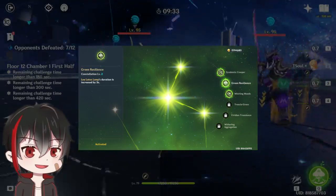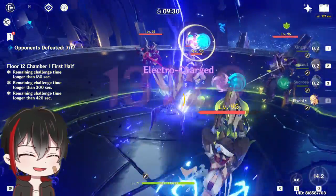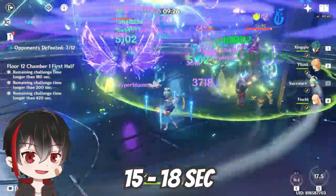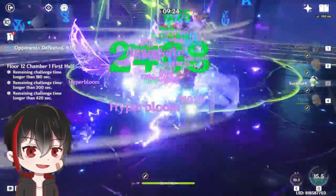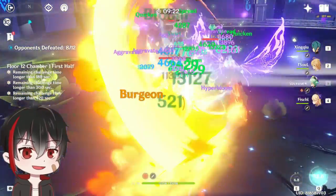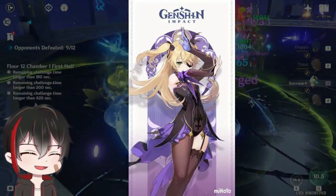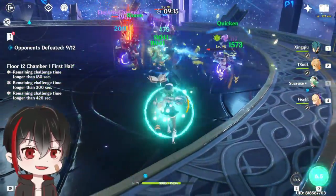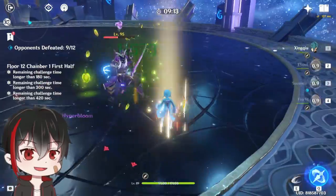15 seconds if you have Constellation II. To make the seeds, you will use Hydro Xingqiu. He can keep applying Hydro for 15 to 18 seconds with his burst. To pop the seeds with Electro, we have the Electro Princess Fischl — or Oz, to be precise. Fischl's Oz and Ascension 4 can shock enemies and seeds for 10-12 seconds.